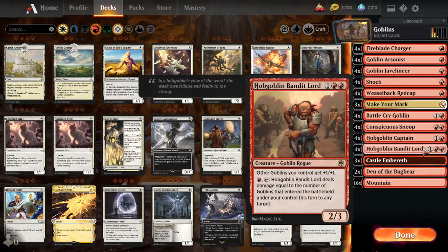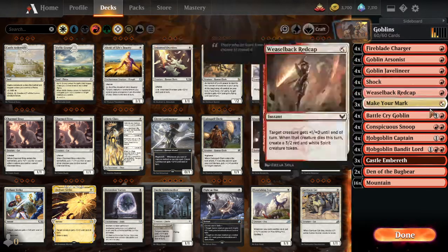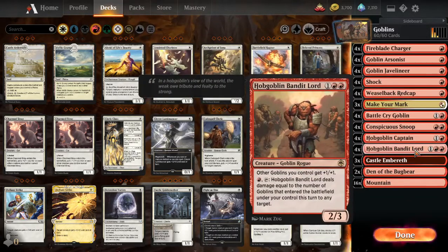We also have Hobgoblin Bandit Lord, our 3-drop, which gives all your Goblins plus 1, plus 1. Notably, your Fireblade Charger can get bigger, along with everybody else. And if you really wanted to, you can use the second ability to sneak in some extra damage to any target equal to the number of Goblins that entered the battlefield this turn. But you're likely going to just want to attack as much as possible.